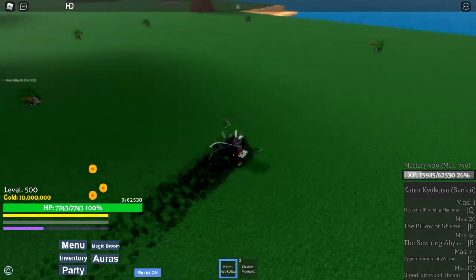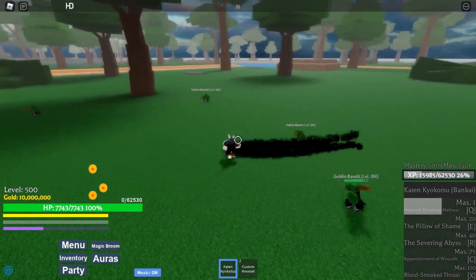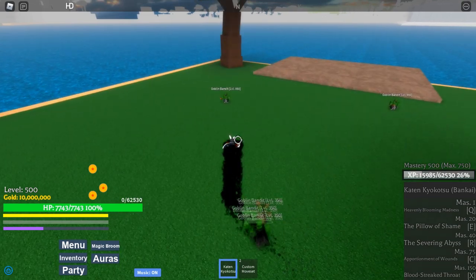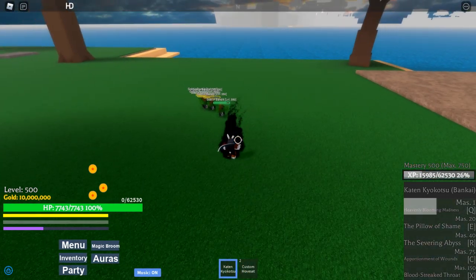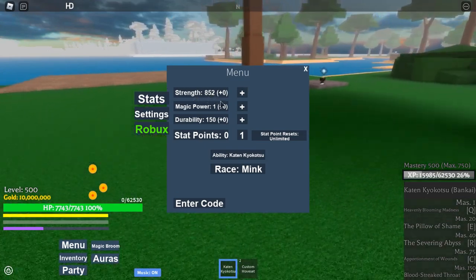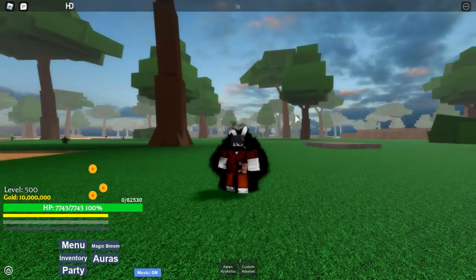First move: Heavenly Blooming Madness. Basically anything in front of your path gets hit — the blue balls are the main projectiles and they push enemies forward. Low cooldown on this one. I'm not too sure exactly how much damage it does with my current stats — 852 strength — but it's pretty nice.